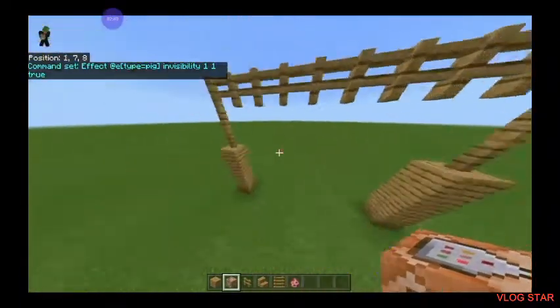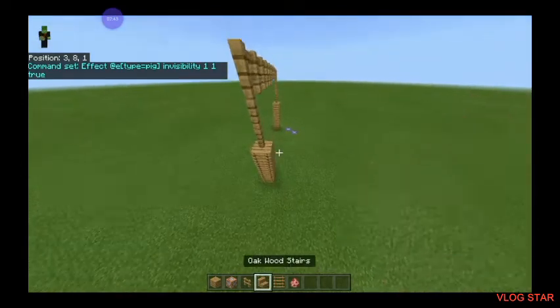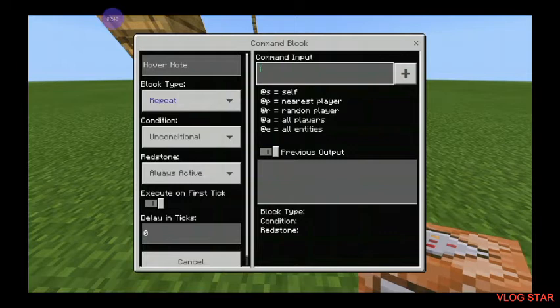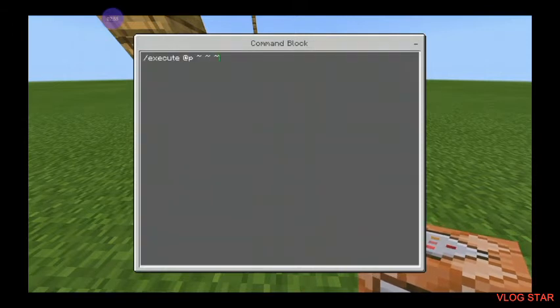Now we need to place the ladders on the other pole. Make sure you type in the commands inside a command block — in a random command block around the world. Just make sure it's not too far away, unless you have a ticking area.